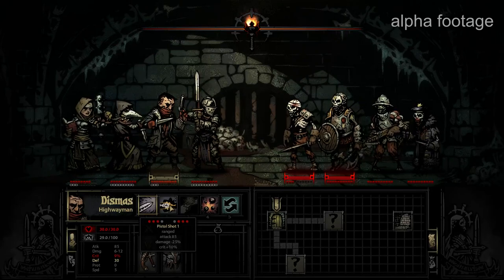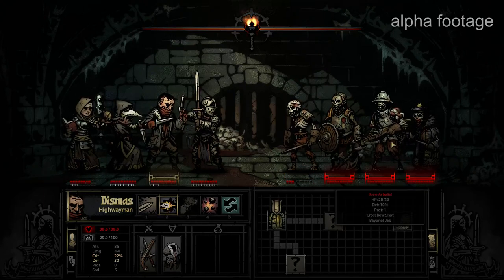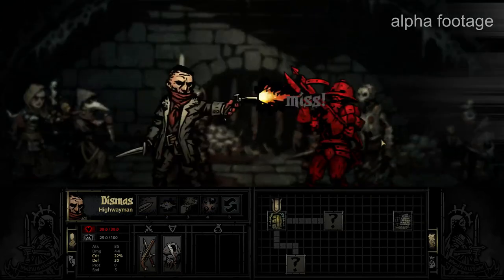The Highwayman here is very versatile. He does okay in the front ranks, but he also has his pistol which allows him to do ranged attacks. We'll take the pistol shot and target this back row archer, this Arbalest, with his crossbow — see if we can't take him out.